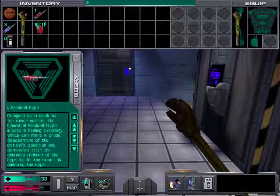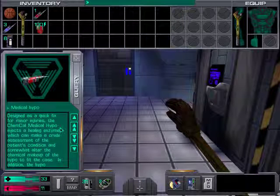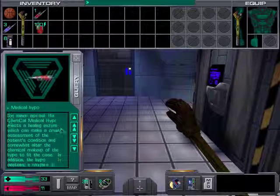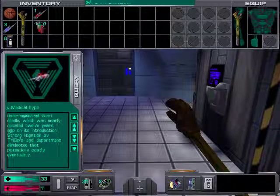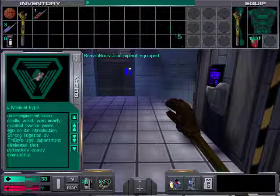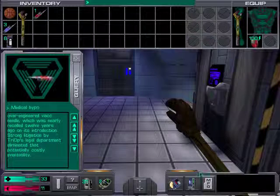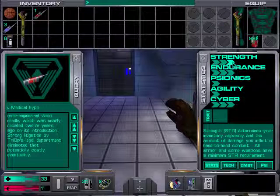Here we have a med hypo, which pretty much does what it says on the tin — you heal yourself by a few points when you administer it. We also have this brawn boost implant, which we'll plug in right now. You'll notice we now have more access to items — our inventory space has been increased. Basically, the higher your strength level is, the more items you can carry in your inventory.